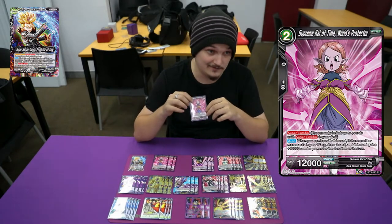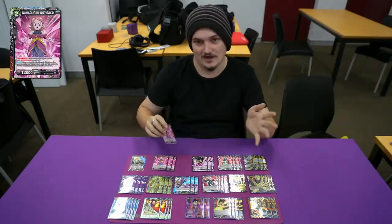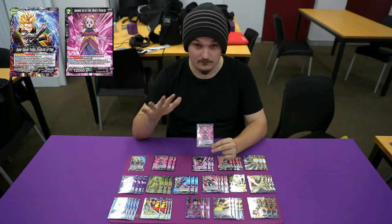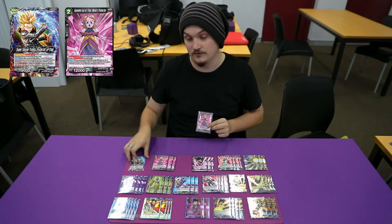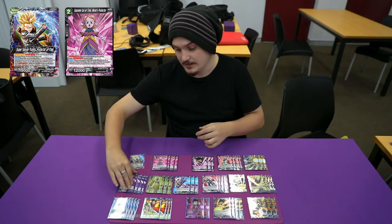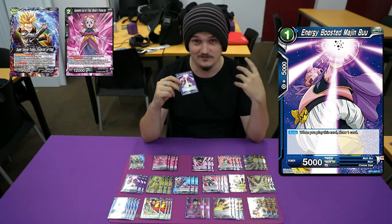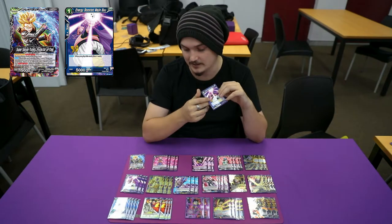Of course, we have to use four Supreme Kai — time, not continuity — World's Protector. There's no other 10k for this one like with other blue decks. If you have five cards in the warp, you can use this and you gain 10k and get your draw, even if you're at six life or unawakened. Playing four boost attack, energy boosted Majin Buu. It's really strong being able to draw off turn one, two, three, four — it's always a good time to get that extra draw off.